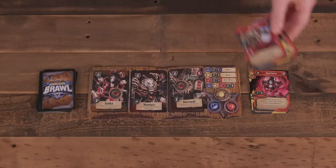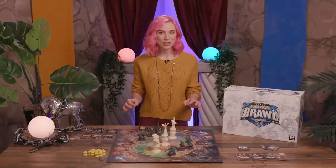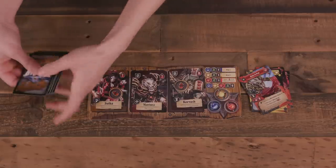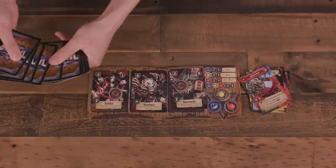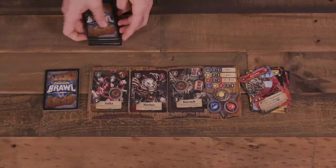Next, in the upkeep phase, players ready their cores by flipping them face up and discarding their entire hand. The cores can now be used to play reactions on the opponent's turn. The active player then draws a new hand of five cards. If their draw deck is ever depleted, they shuffle their discard into a new draw deck.